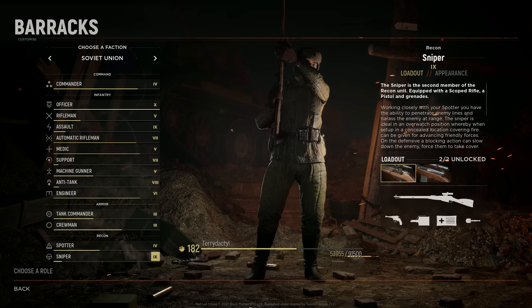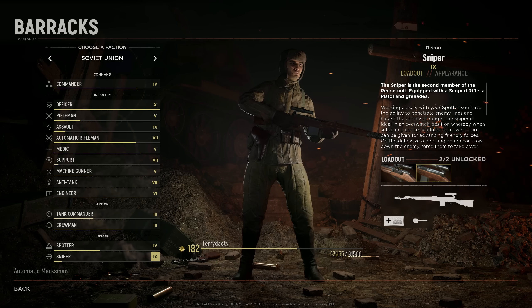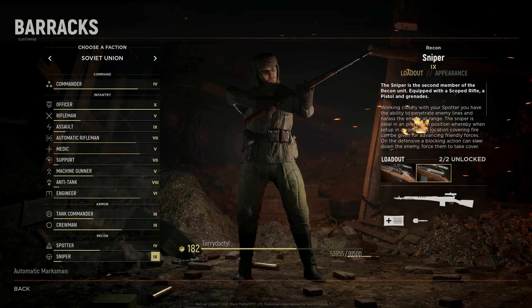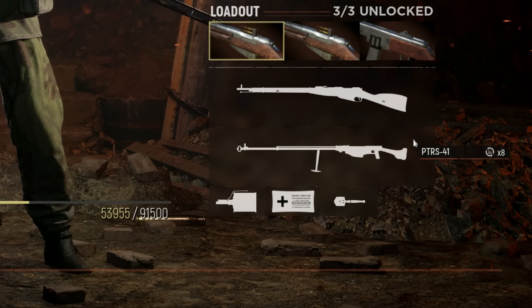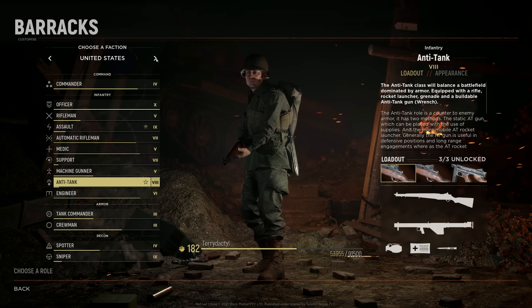The machine gun is the DP-27 — I haven't used it much since I'm not a machine gun player, but I think it's the weakest machine gun in the game. For snipers, the Mosin sniper is currently bugged on PC where it one-shot kills at any range like the other bolt-action snipers — hopefully that fix comes soon. Their semi-auto sniper, the SVT-40, is a beast of a weapon.